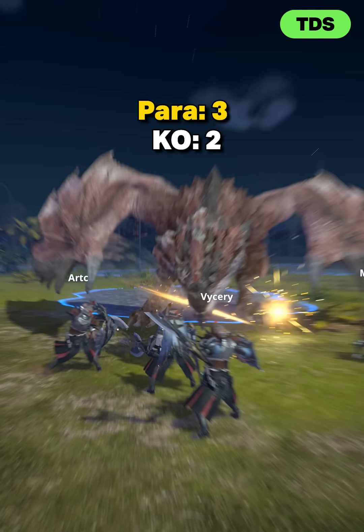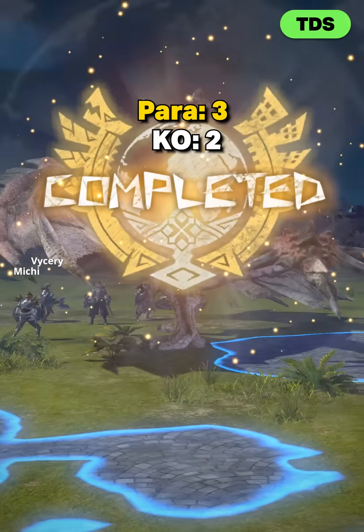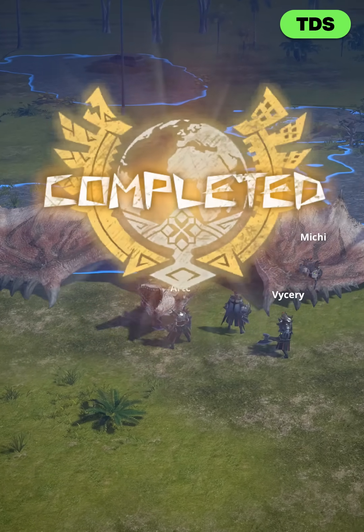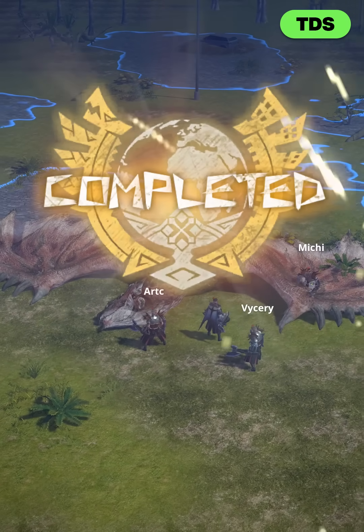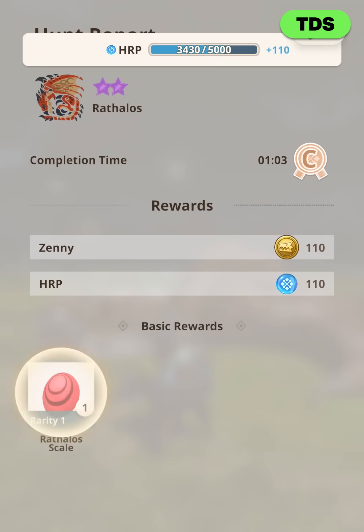This time we got three paralysis procs again, but also a KO, because the shield bash at the end of the SNS combo deals KO damage. When hunting solo it's almost impossible to KO any monster with SNS, but in multiplayer we almost always manage to proc one KO as long as we all focus on the head.